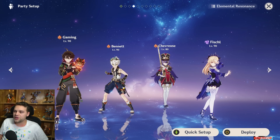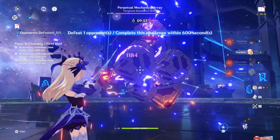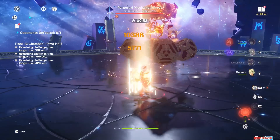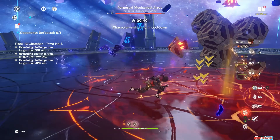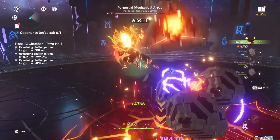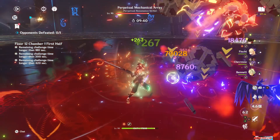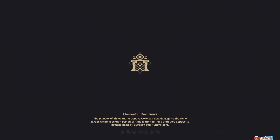I tried him with Chevreuse, Bennett, and Fischl, and I don't like it at all. I think it's really not that good — it was not able to do even half the clear speed of the actual good teams. The reason is pretty clear: he has infrequent, very big nuke-style hits, and you want to be getting reactions off — whether it's Vaporize or Melt. By using him on a Chevreuse team that shreds defense equally, you lose those big reaction multipliers.